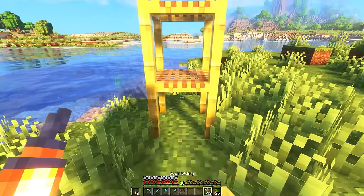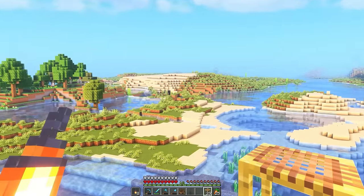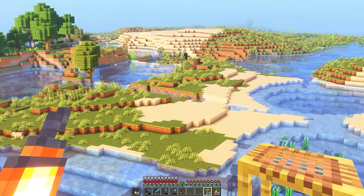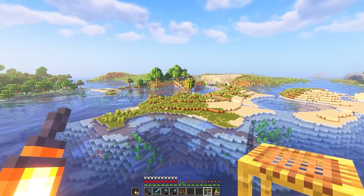Let's grab our scaffolding and just make a giant pillar and get a bit of an overview here. So it does look like it is actually connected, maybe? And it's all messed up. That might actually be a ravine in there. Honestly, I don't know if I want to use this, but it's going to be perfect.